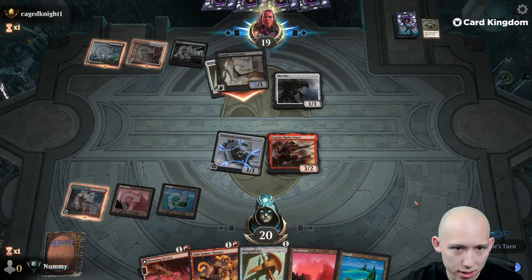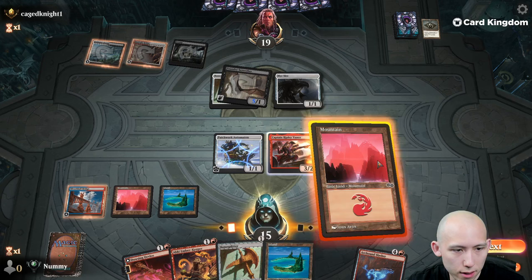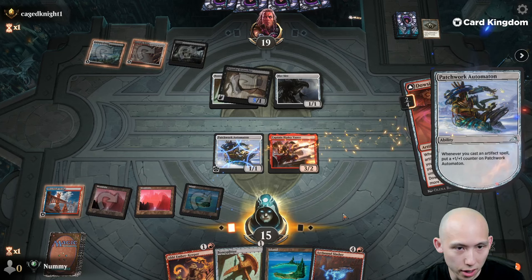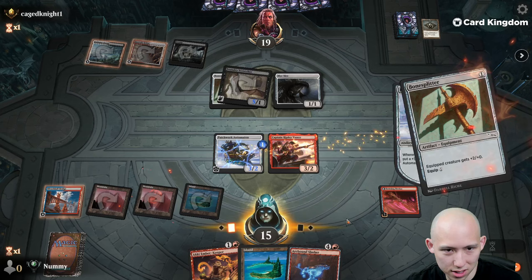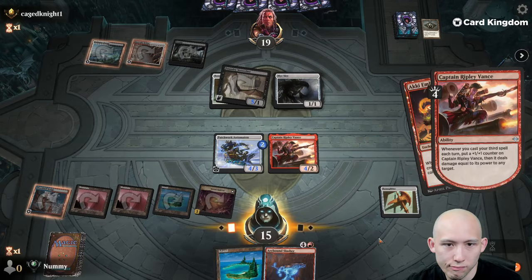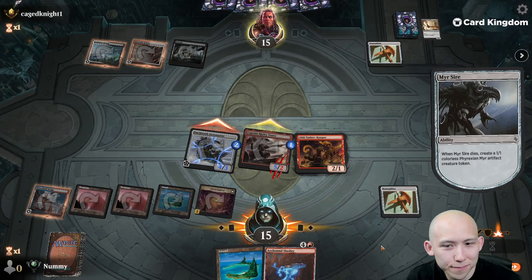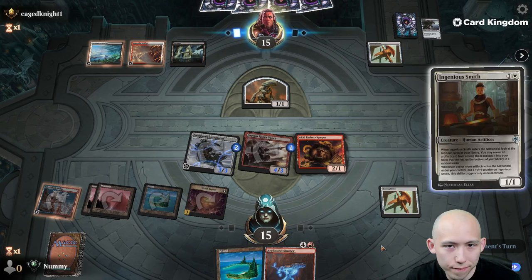Are they going to smack for 5? I guess they are. They could have also equipped the Mir Sire to make their blocks really good. We do get to trigger Ripley here because the Dowsing Device is going to flip into a land. Oh, this is actually nuts! Wow, that was great — that worked out phenomenally. Genius! The Arcanist's Owl tops 4, reveals an artifact, and puts it in your hand.